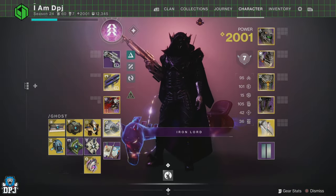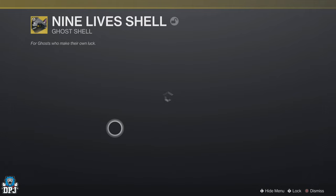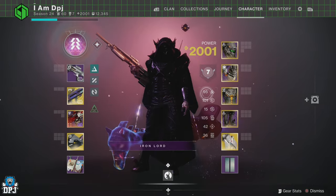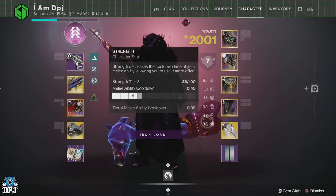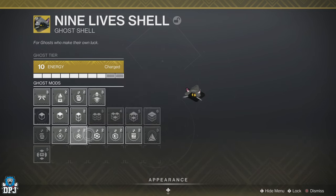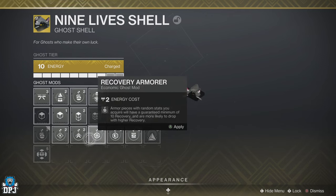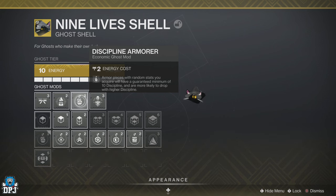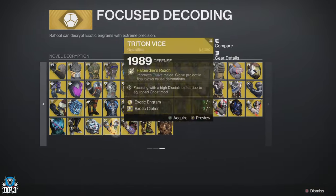Another quick tip for returning players: make sure you apply the mod to your Ghost before focusing exotics or anything related. The mod you pick will, when focusing that armor piece, let you focus it with a specific armor stat. There are six stats — Mobility, Resilience, Recovery, Discipline, Intellect, and Strength — separated into two sections: top three and bottom three. If on your Ghost you select to focus into a top-three stat, the odds are you'll get decent numbers in two of the bottom three stats as well. I focus into Discipline because I also want Mobility and Resilience, which works about 80% of the time.